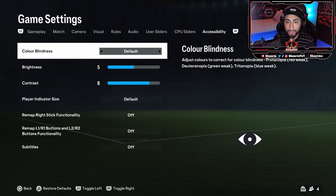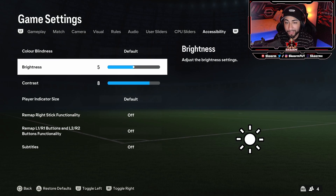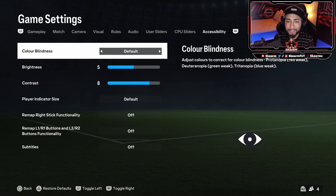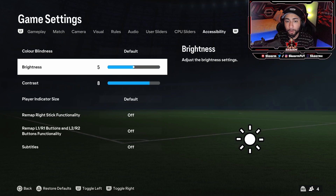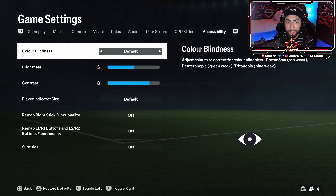The first setting right away is colorblindness. You can have it on default as it starts, or you could turn it on to protanopia, deuteranopia, and tritanopia. I know many people use colorblind settings in other games such as Call of Duty, but it doesn't work the same in FIFA just because of the way the players look and the way cards and the game are meant to actually look. So I wouldn't really recommend changing your colorblind settings unless you are actually colorblind.